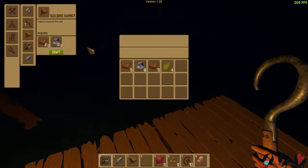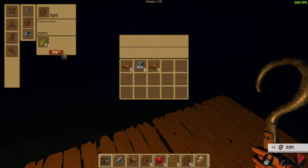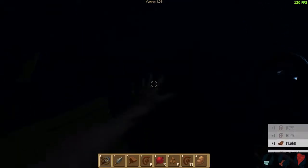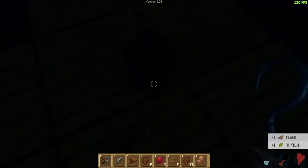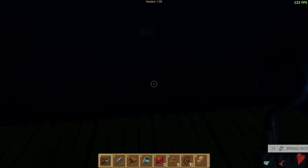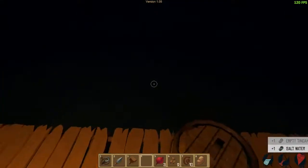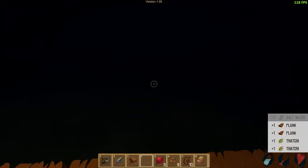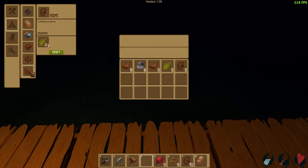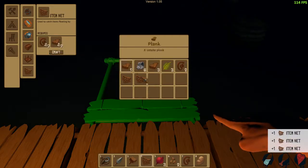So we're going to fix that situation right now and make more of that. Oh god, I'm missing this stuff. I need that stuff — give me that stuff. We've got to really get our water situation handled. Barrels are great, you don't want to miss the barrels. So here we go — we're going to go here and make as many nets as I can.